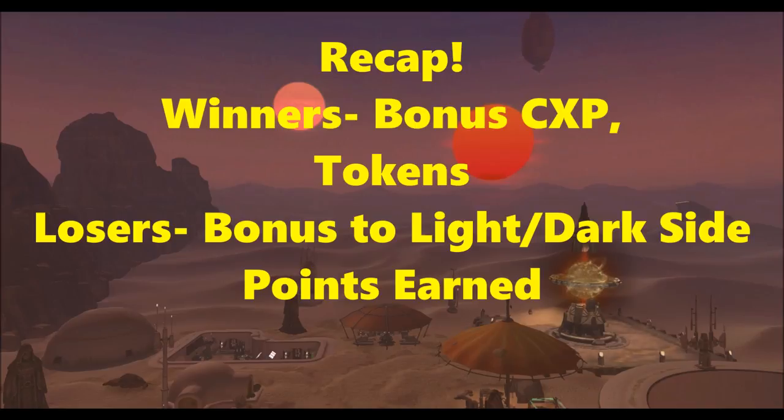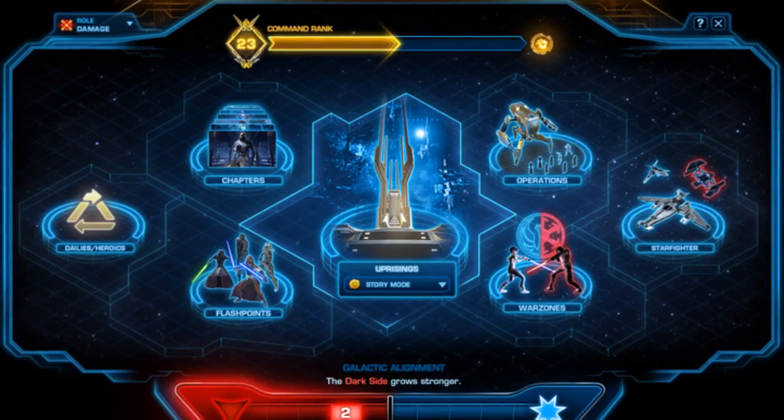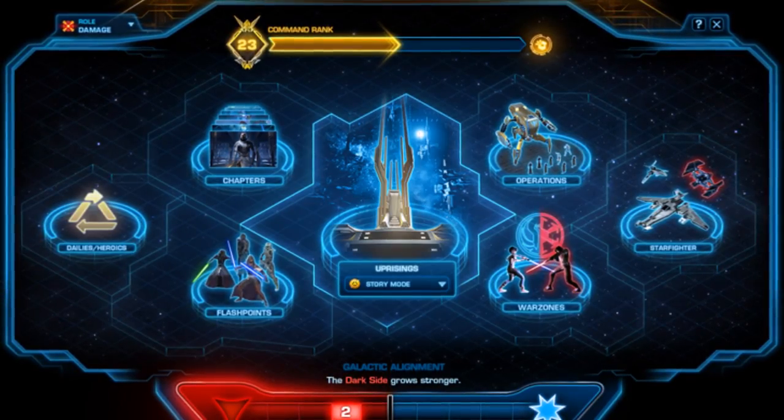To recap: if your alignment matches the winning side, you get three main rewards — bonus command experience points in the victory state, dark side tokens whenever you earn a command rank, and access to a special cosmetic reward vendor. If your alignment matches the losing side, you get a stacking bonus to your light side points to help win the next war, and you can take down enemy faction bosses spawning around the galaxy to earn tokens and prepare for when you ultimately win.